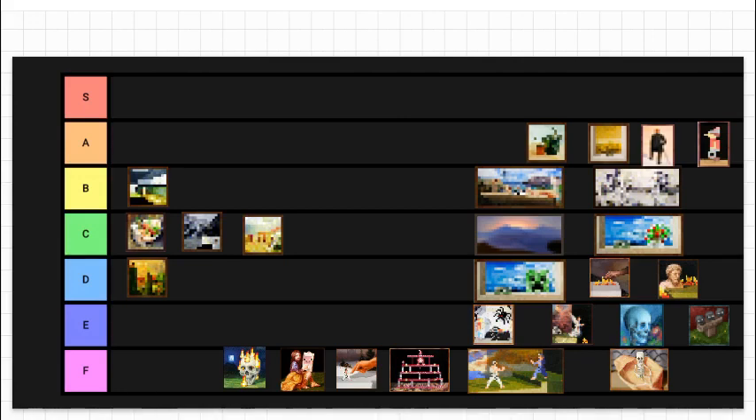Next is Plant — eh, C tier. Then Wasteland. This one's a D tier. This one's ugly, man. It literally looks like crap.